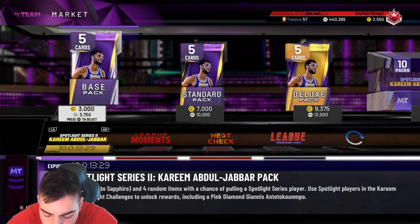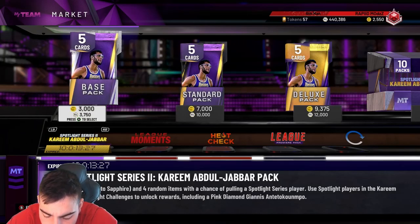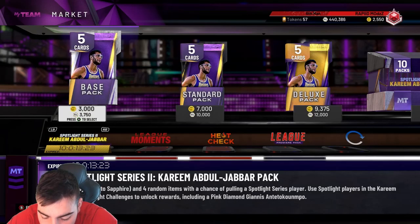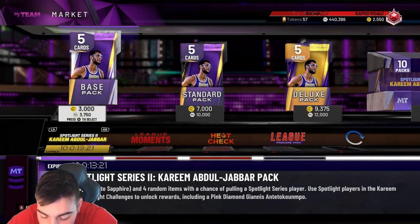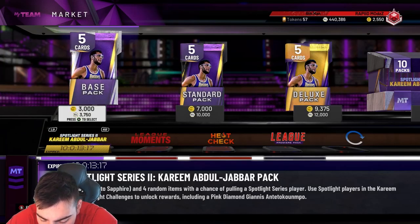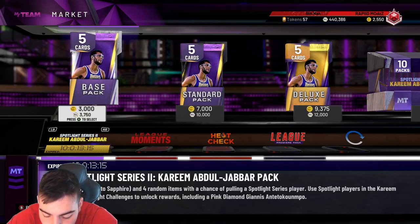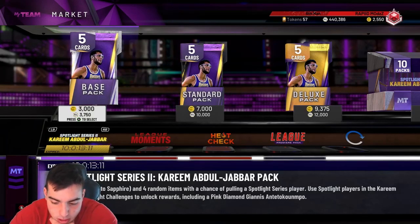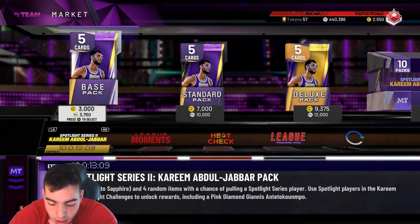He has every single shooting badge on Hall of Fame. I'm not even going over them all — every single one besides deep fades, hot start, and hot zone hunter which are gold. Every other shooting badge is Hall of Fame. He has every gold playmaking badge. For finishing: acrobat, relentless finisher, consistent finisher, contact finisher and slithery are all Hall of Fame. Defensive Hall of Fame clamps, and gold ankle breaker. It's crazy — I'm hyped for the content.